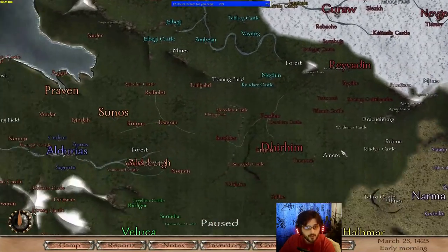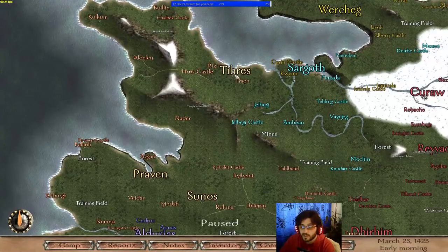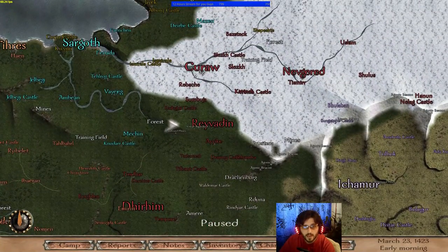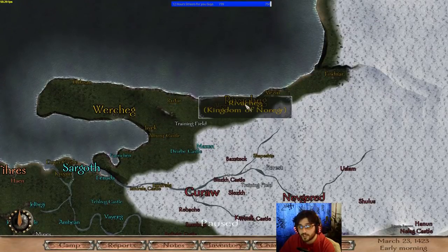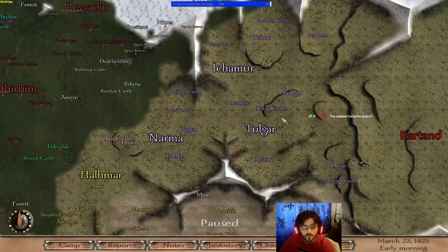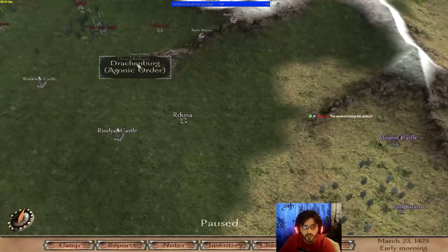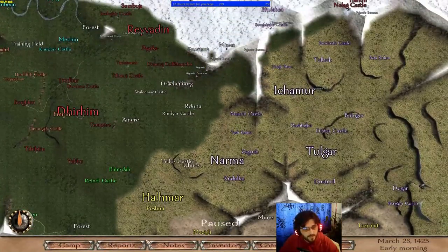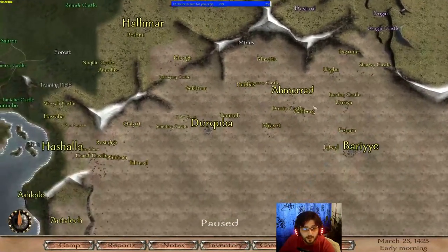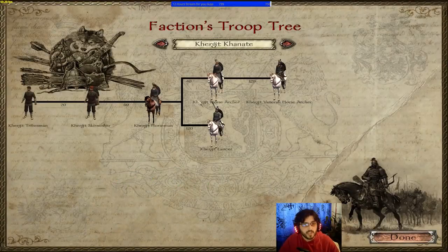On the map, the Swadians are over here — Tier is no longer a Nordic city from the beginning. The Vaegirs are up north and no longer have Rivacheg, which is now part of the Kingdom of Norger. The Kurgits are over here, though they have fewer fiefs on this side because the Agonic Order has been placed here from the beginning of the game. The Kurgits and Serenids will also be losing a few towns due to the Turgan Horde invasion later on.